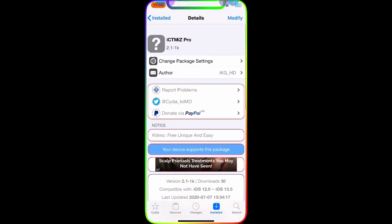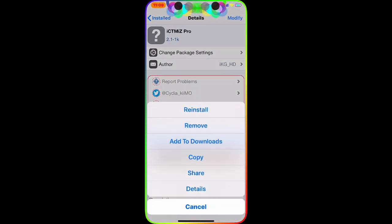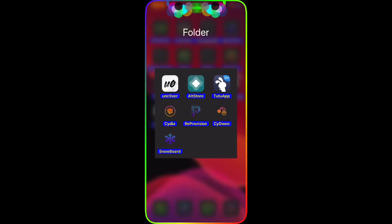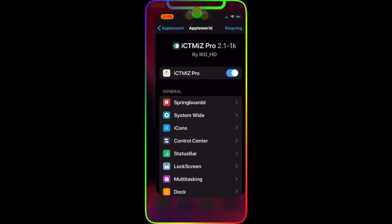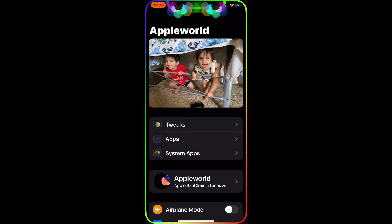Once you find this tweak, all you have to do is tap where it says Install — it says Modify on mine because it's already installed on my device. You guys will see a message saying Install, so just install it.